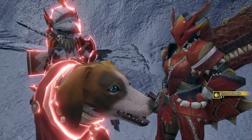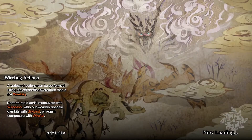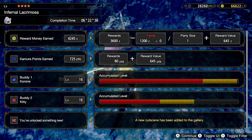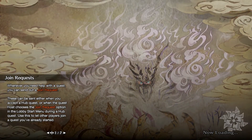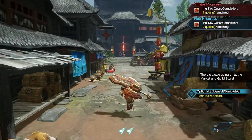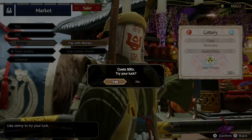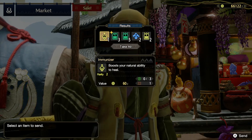We've got to make some new armor for Koron — maybe some Somnacanth armor. There's a sale going on, let's get in on the lottery. Could get a max potion. No max potion for me.